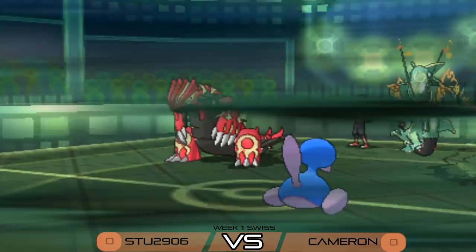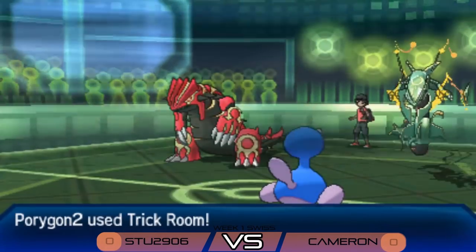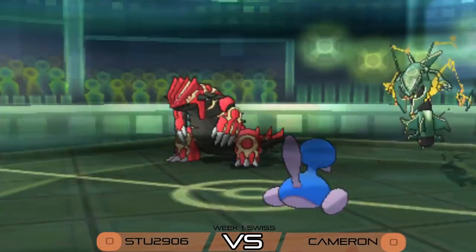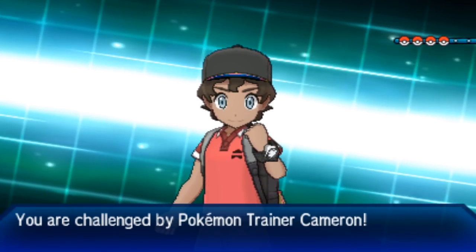Groudon goes to Swords Dance, back to plus one, and Porygon 2 sets up Trick Room once more — but it might be too far gone for this little P2 to claw back the match. We see the forfeit from Stew and we go straight into game two. Big win there for Cameron, and that Overheat reveal at the end of game one was pretty huge.